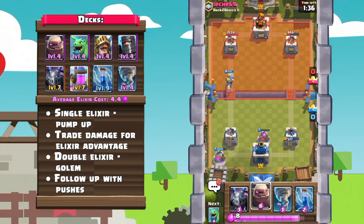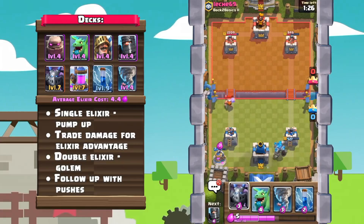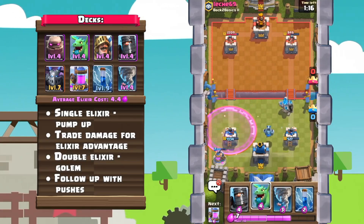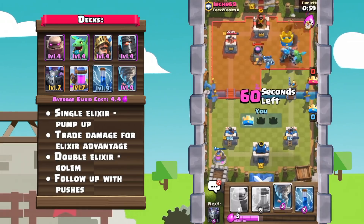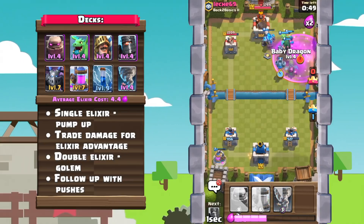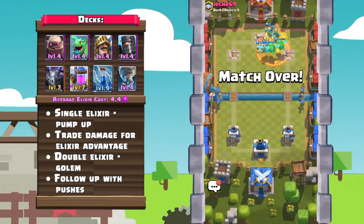Don't be afraid to take damage or even sacrifice a tower just to gain an elixir advantage. Generally, you want to wait until double elixir to play the Golem, but if you do find yourself with a sizable elixir advantage, just go ahead and play it. Another important note is not to be afraid to follow up on a Golem push — even if your push seems like it's waning, sometimes it's worth it to keep supporting the push, as your opponent might be pretty dry on elixir trying to defend already.